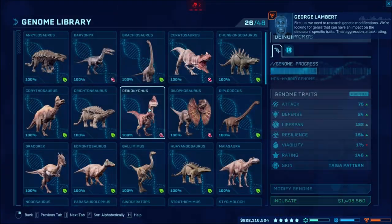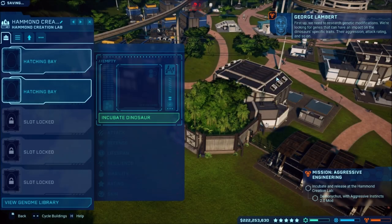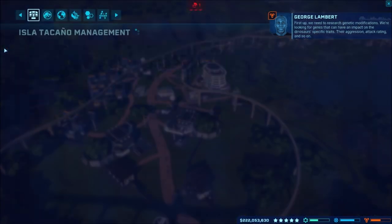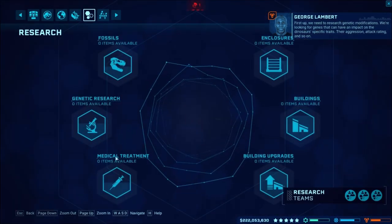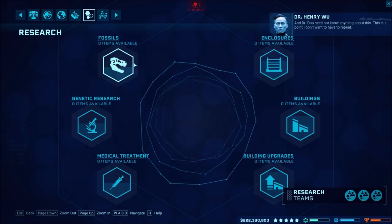First up we need to research genetic modifications. Do I have to do genes that can have an impact on the dinosaur's specific traits — their aggression? Do I need to research so long? Dr. Wu doesn't need to know anything about this. You're mean, Dr. Wu — go away.